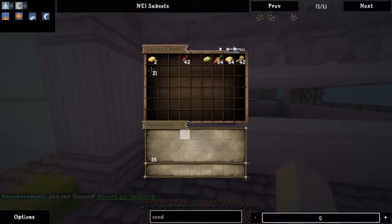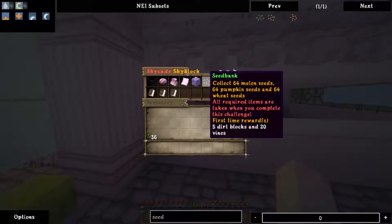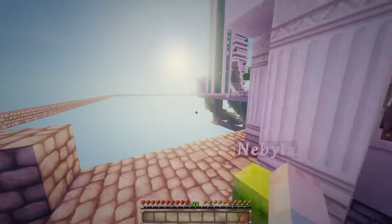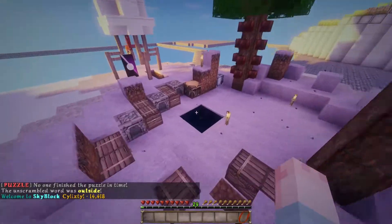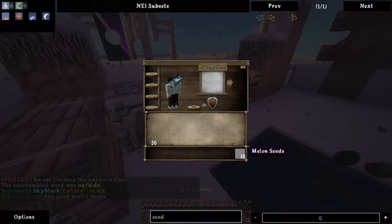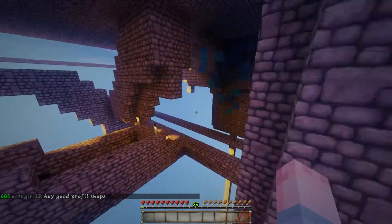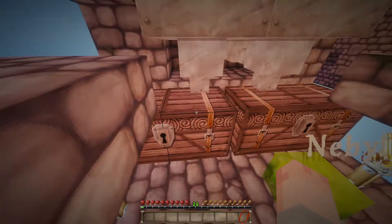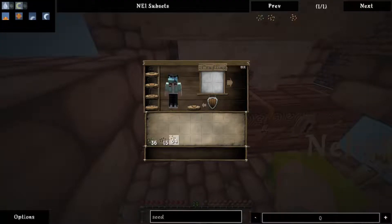I have 36 — I need a stack. Pumpkin seeds, melon seeds, wheat seeds. Do we have melon seeds? That is a great question. I don't actually know — I think I may have sold most of mine. Let's go ahead and grab the pumpkin seeds. We might just end up buying the rest. Okay, 64. Now we're going to do 64 — we need a quarter of that: 12. There we go.